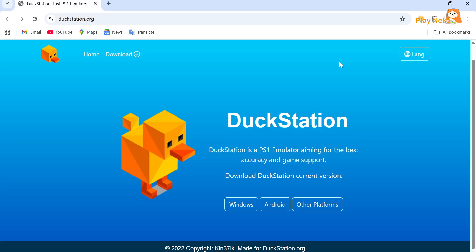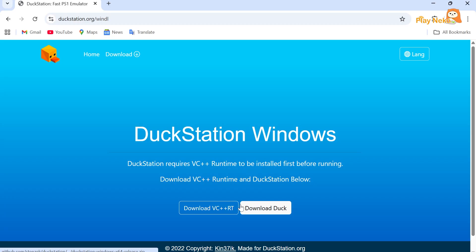If all the requirements are met, let's move on to the first step: downloading the DuckStation emulator from the official website at duckstation.org. On the main page, select Windows and you'll be redirected to a new page. On that page, click the Download DuckStation button to start downloading.